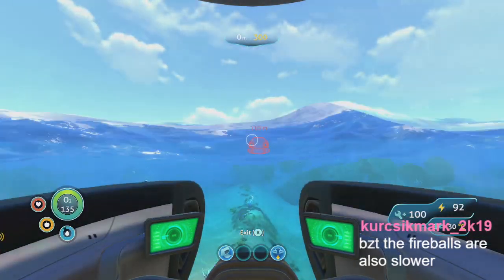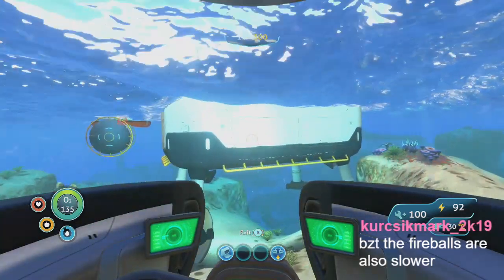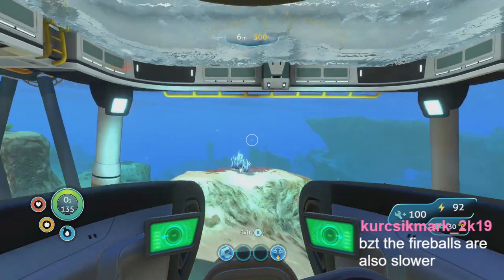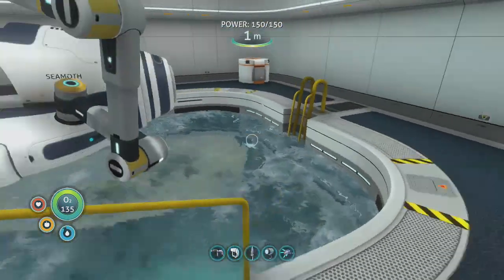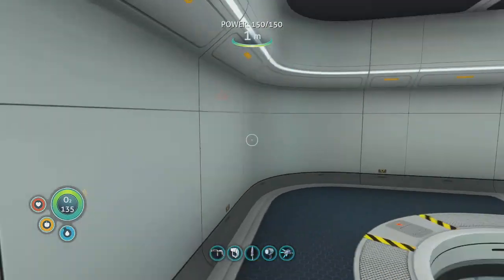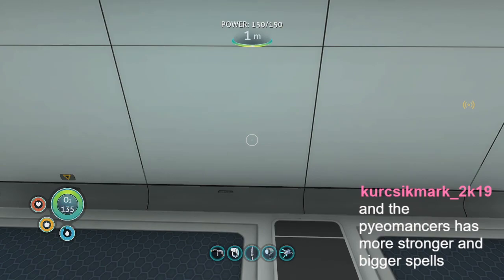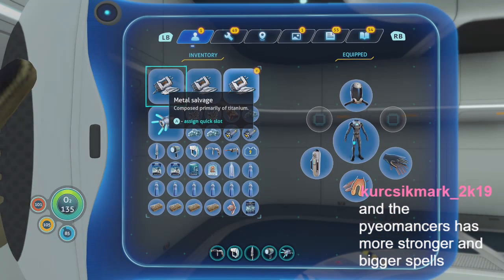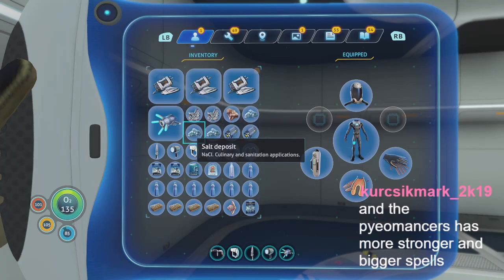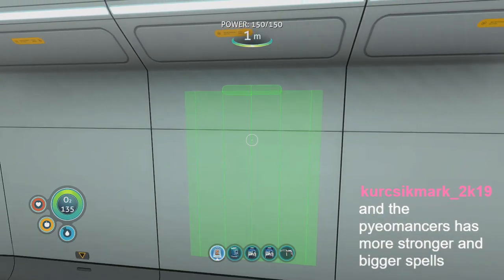Almost back to our escape pod. There's our moon pool and our little habitat. I'm thinking I should probably move that over here or something. I was thinking about trying to do the cleric as well, but I think clerics are mostly just healing, so probably not worth doing. Let's just decorate our moon pool.